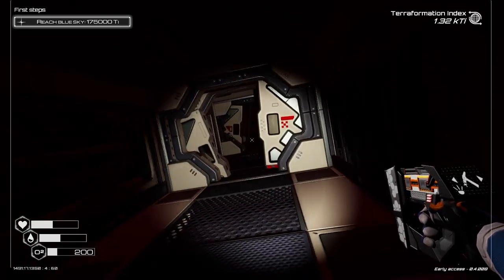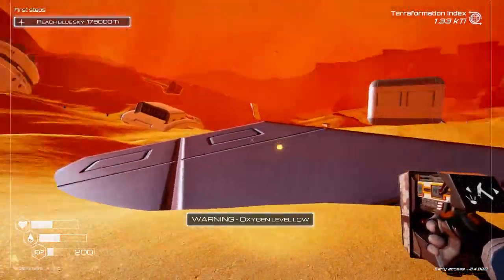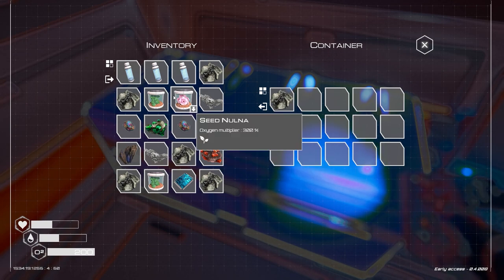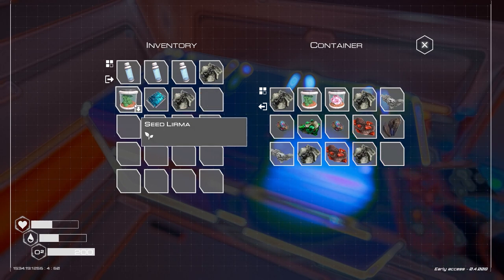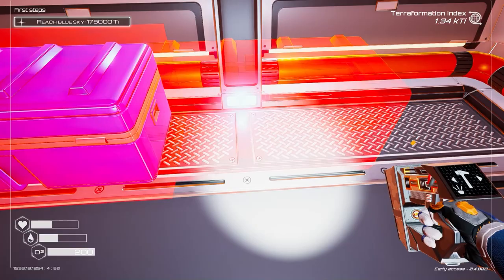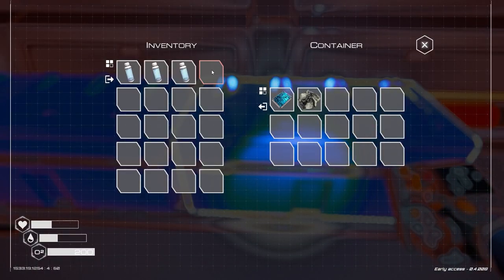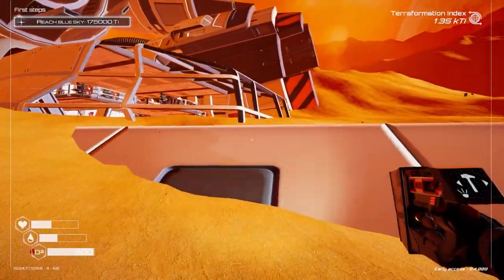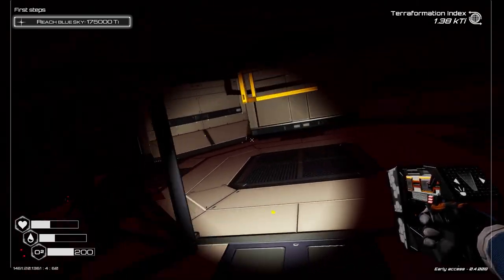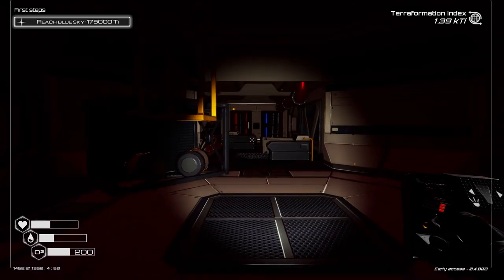Our inventory is pretty full - let's see if we can get back before we have to use up an O2 tank. We can make it. If I just place everything in here, it'll be much easier to grab. Looks like we'll have to craft another chest - there are a few more seeds in there to grab. Let's head back in and get the rest of those seeds, as we're going to need them to create more O2.